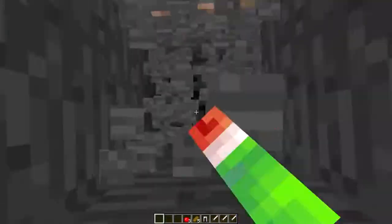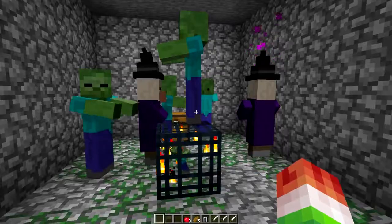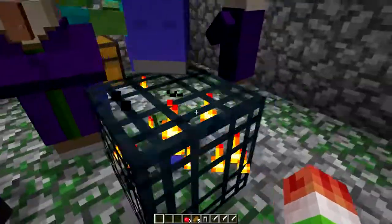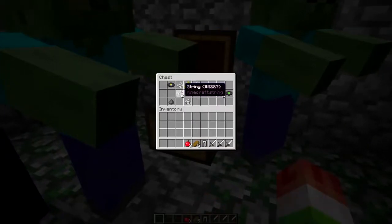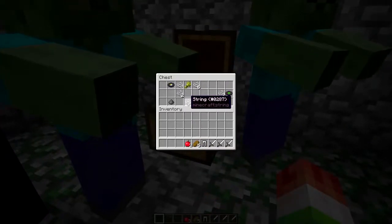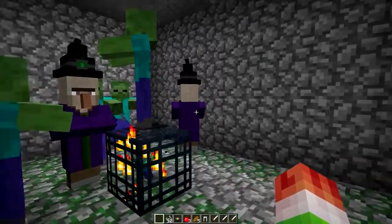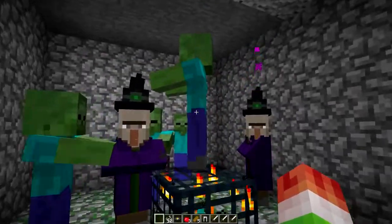Let's go check them out. Creative mode is awesome. It is a party in here, ladies and gentlemen - witches! What have we got in this chest? We got a couple music discs, a couple pieces of string, and some gunpowder. Let's go ahead and take that. You guys are just having a party - let's go check out the other mob spawner.